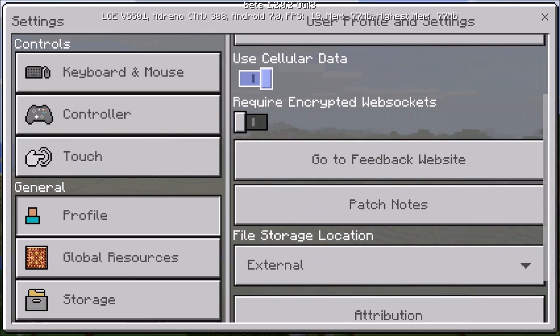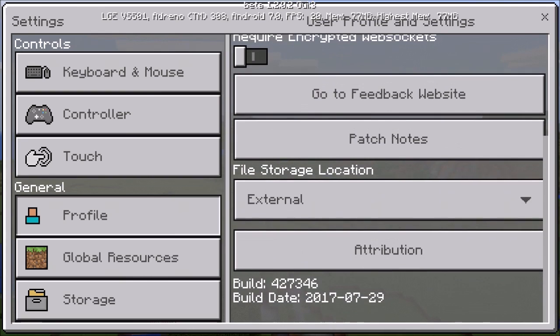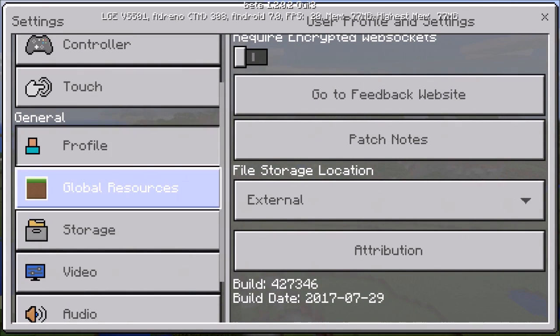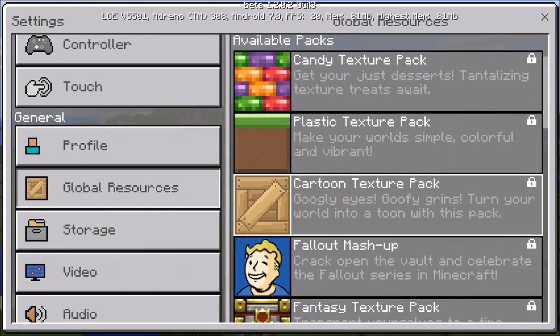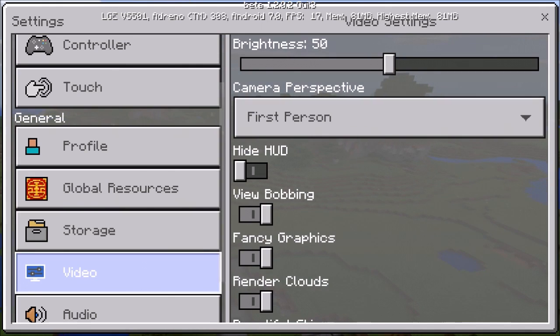The profile settings are practically the same, cellular data is the same. Global resources - still the same. Storage is still the same as always.